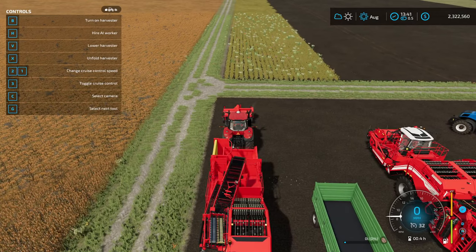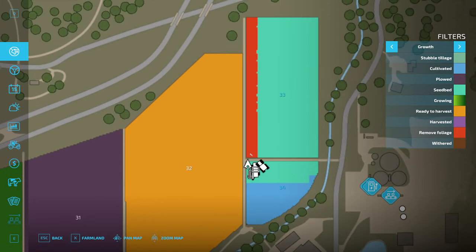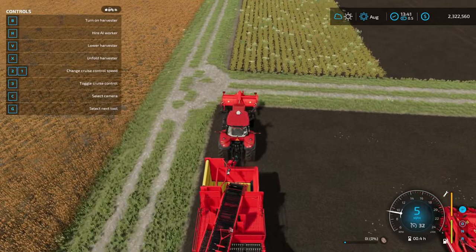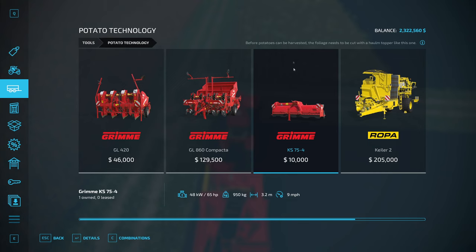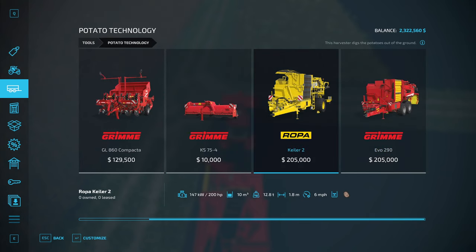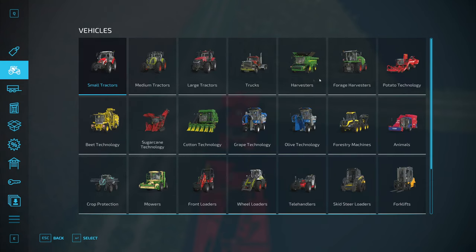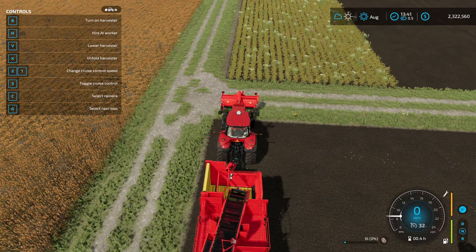We have skipped forward to August. If we check our growth here, you'll see I only did a small strip — it says 'remove foliage.' For potatoes, you have to go over them with a foliage removal tool first. If you use one of these harvesters, you put this on the front of your tractor and the harvester on the back and you can harvest. If you don't use this, it won't pull the potatoes up. Or you can go into Potato Technology and Vehicles and just use the dedicated machine that does all of it for you. We'll look at both.